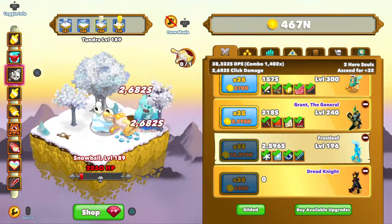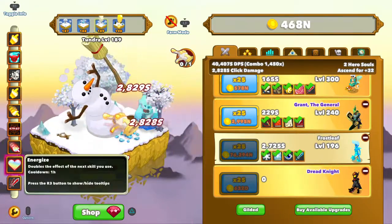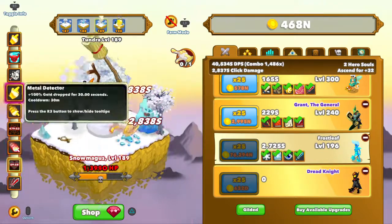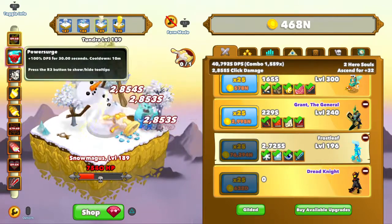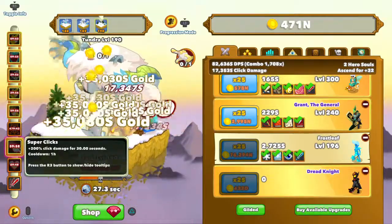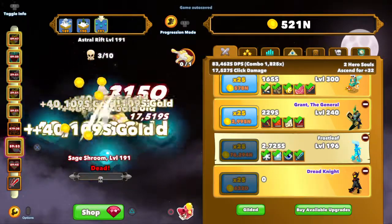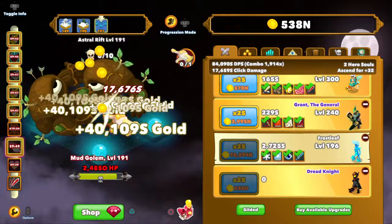Let's see — which one was the super clicks? Yes, energize doubles the effect of the next one, so I'm gonna trigger that and put it on click storm, go up a level and trigger everything that I can. Yes, I'm gonna get through. If only it was that fast all the time — that would be amazing.